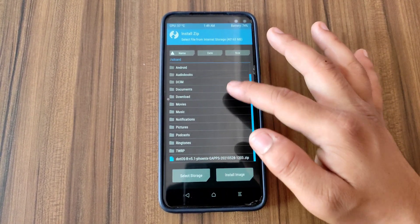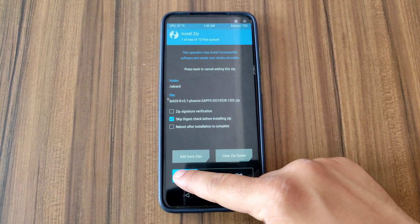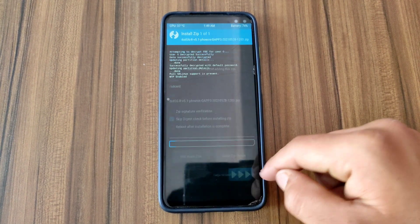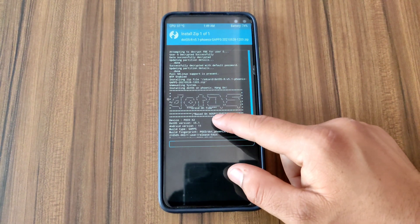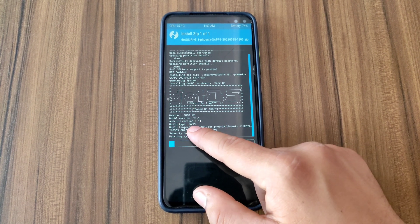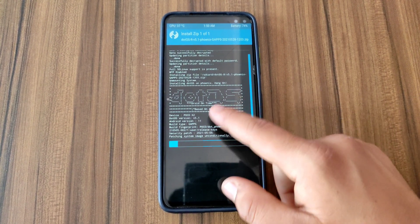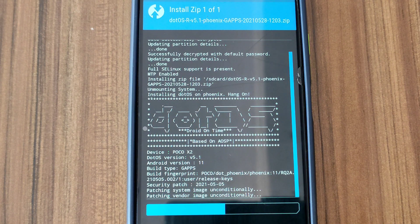My device is now booted into TWRP recovery. Here is the ROM and I'm gonna flash it — I will provide the direct download link in the description box. As you can see, device is Poco X2, version is 5.1, and Android version is Android 11. Installation might take 3 to 4 minutes so I'm gonna fast forward the video.